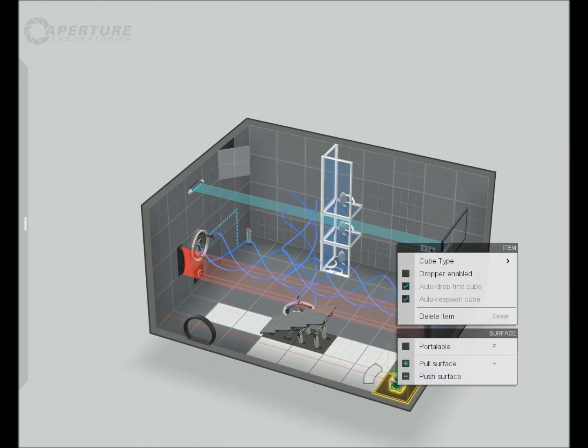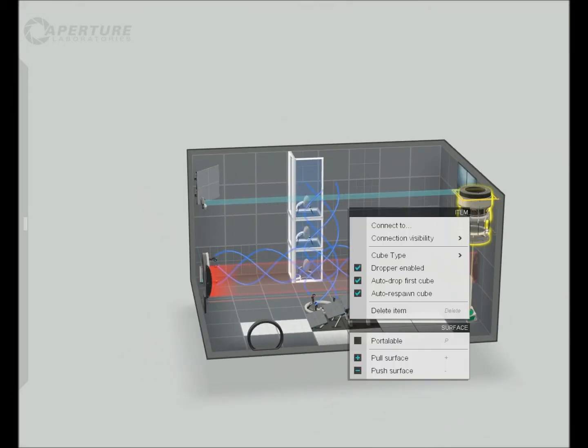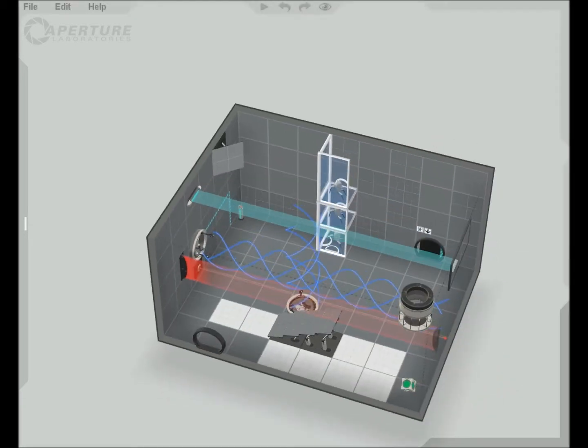For cubes, when you first place one it'll come with a dropper. You can have it auto-drop the first cube and change the cube type — you've probably encountered all of these in the game if you've played through it. Most of these droppers also need a connection, so just connect them like that.